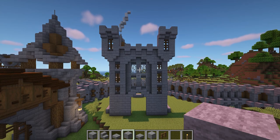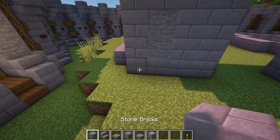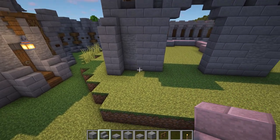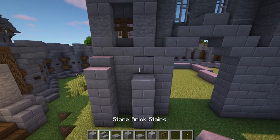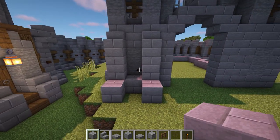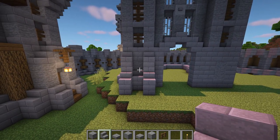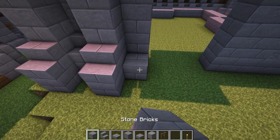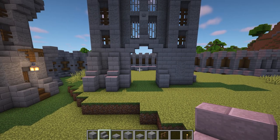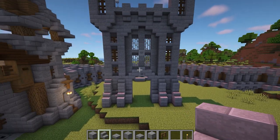Now at the bottom we are going to add some supports. On the left, on either side of the stone in the middle, add three stone bricks with a stair on top. Then in the middle and front of these, add one stone brick with a stair on top. In front of the arch, add a stone brick with a stair on top on either side. Then come over to the right and repeat all of this again. The front of the keep should now look like this.